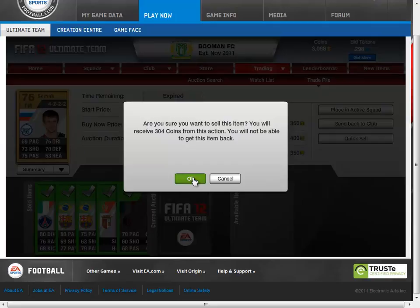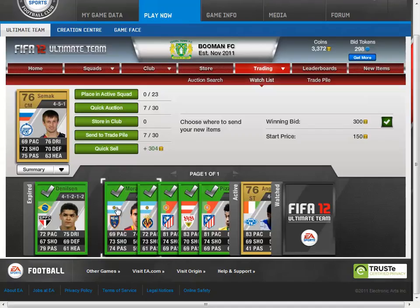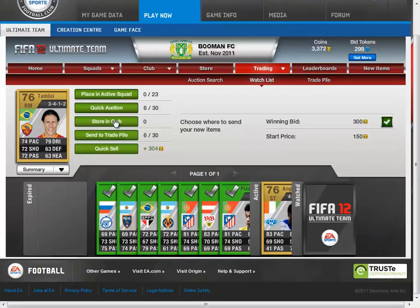With your watch list — see how all these players I've won — you just want to put them up for 350 start and 400 buy now. They usually sell a lot. Now this is a slow way of making money, but you do make a lot of money if you just stay on it.